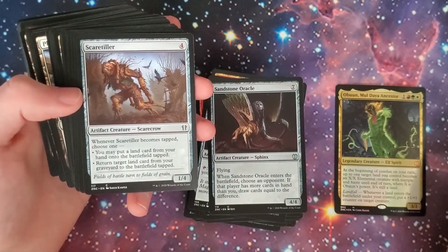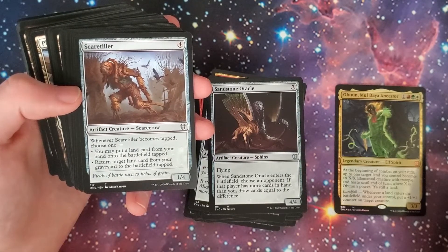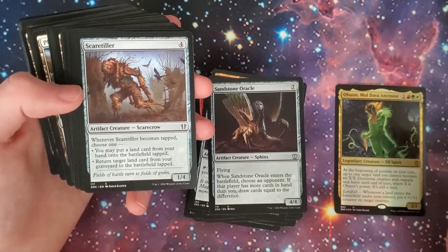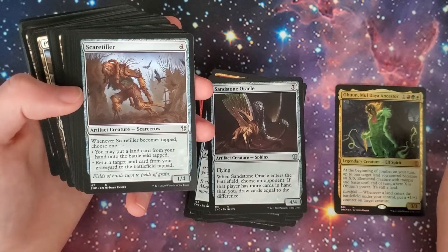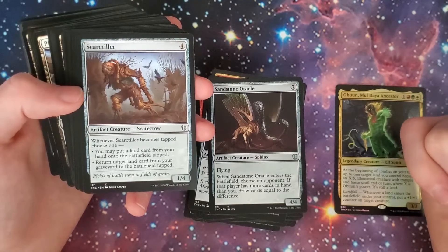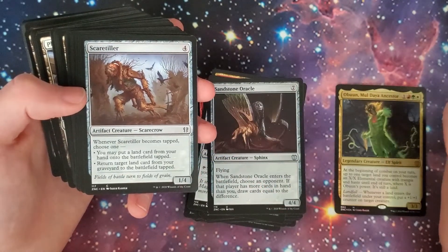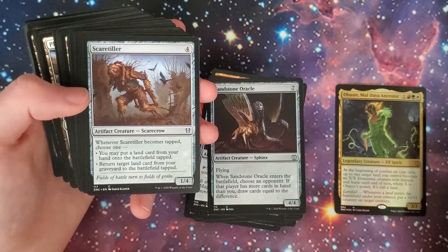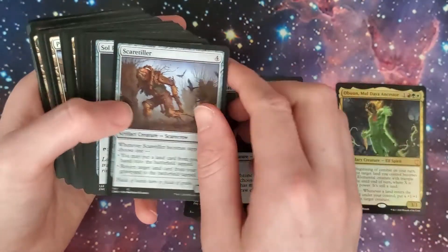Scaretiller — four-drop, 1/3 artifact creature Scarecrow. When it becomes tapped, you may put a land card from your hand onto the battlefield, or return target land card from your graveyard to the battlefield tapped. When it becomes tapped you get to do one of those things, and there are some things that can cause it to untap — so you might be able to chain landfall triggers all day.